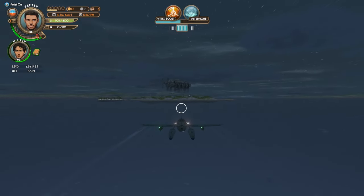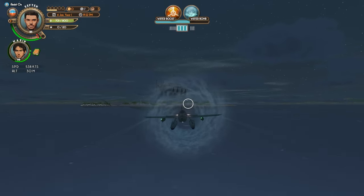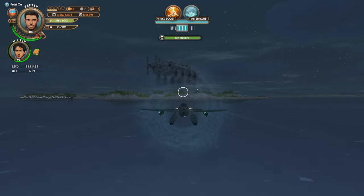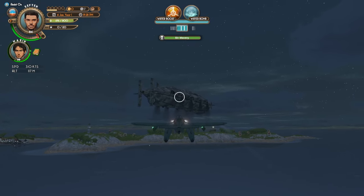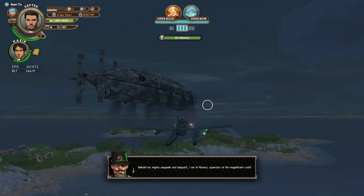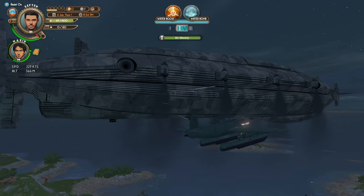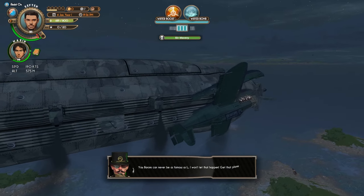Slow down, slow down. Are you a pirate ship? I don't see any pirate markings. The island of Capliff. Oh, Sir Mavery — you got a skull next to you. You're definitely a pirate. Hey, how you doing? 'Behold my mighty zeppelin in despair. I am Sir Mavery, operator of this magnificent craft.' I'm just flying by, just taking a quick look. Don't mind me. 'Barons can never be as famous as I. I won't let that happen. Get that plane!'